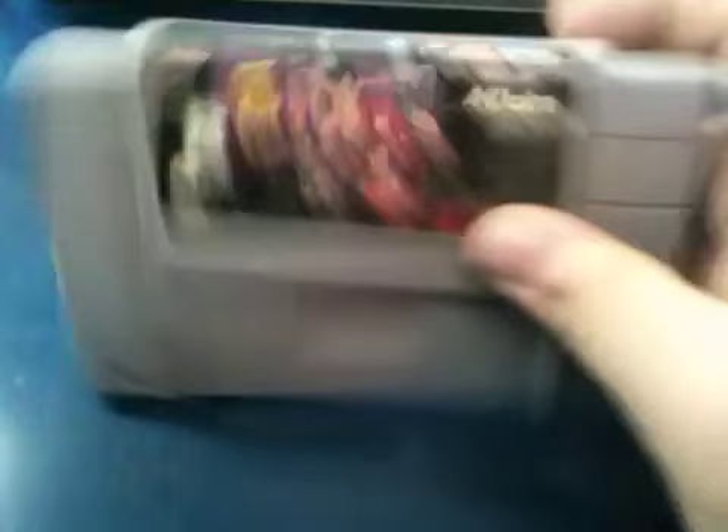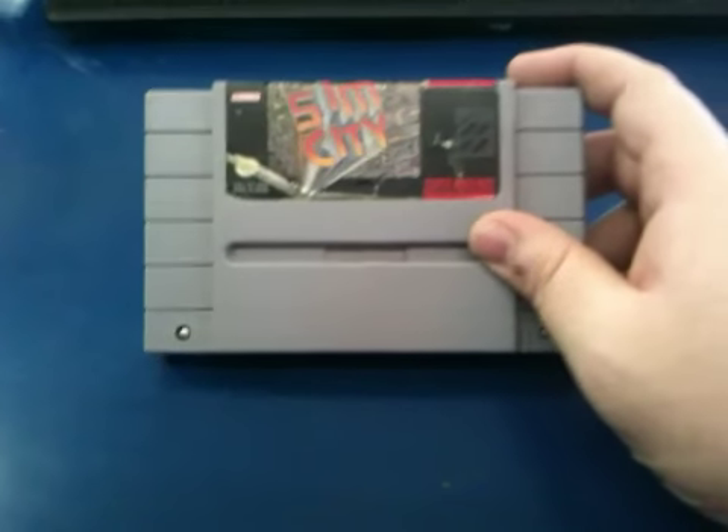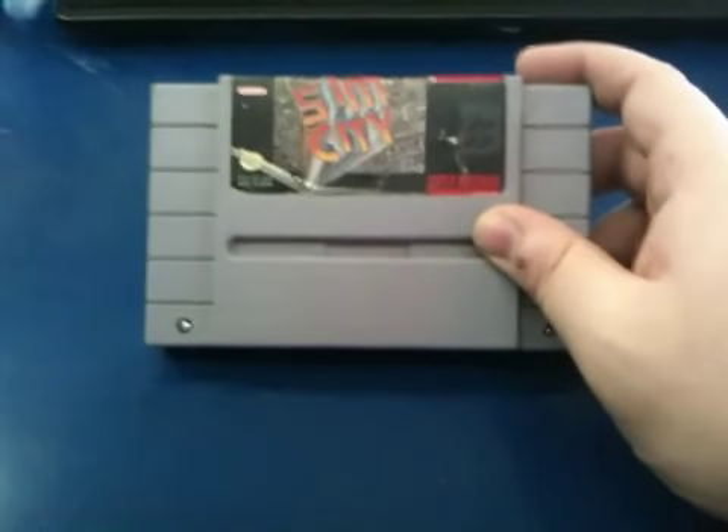Justice League. This is a fighter, it's pretty fun — give that one a try. Sim City — you can probably pick this thing up for about four or five bucks. We all know about Sim City: build your city and call on Bowser to destroy the thing. It's pretty fun. I can sit there for hours on that game.